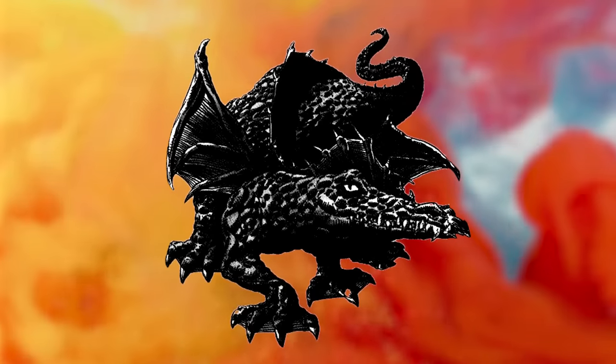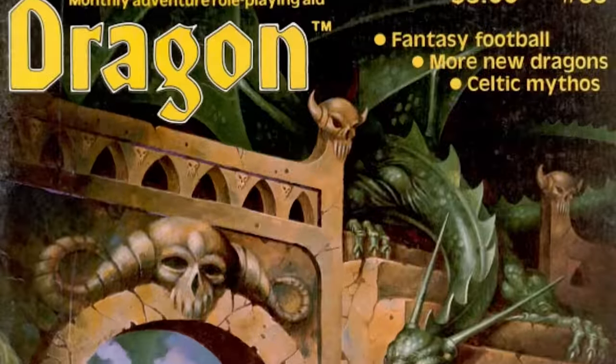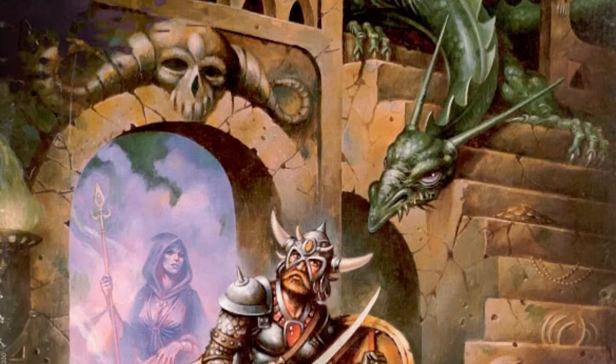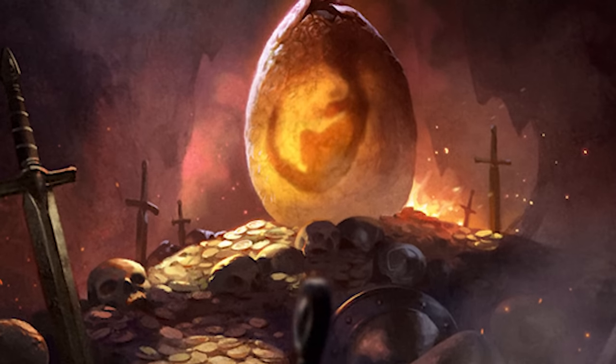The orange dragon first appeared alongside the yellow and purple dragons in issue number 65 of the aptly named Dragon Magazine. Following in the footsteps of the other dragons in this issue, they were created by two various chromatic dragons getting busy. In this case, red and yellow dragons. I never thought I'd have to make so many videos about dragons, but here we are.